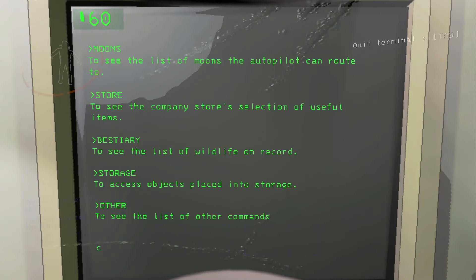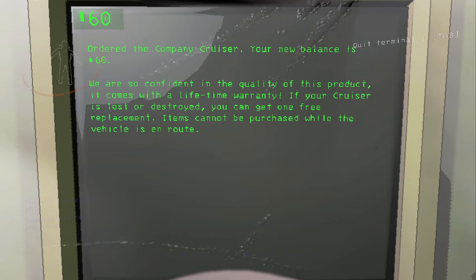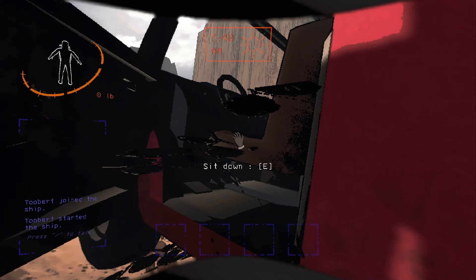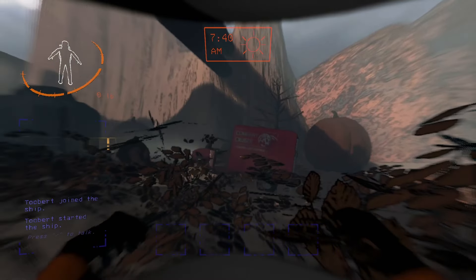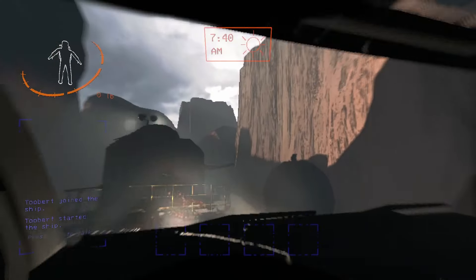After being destroyed, the cruiser can be bought back the next day for free, as all employees are given a lifetime warranty on the company cruiser. Dogs will not hear you enter the cruiser, but if you attempt to start or move the cruiser in any way, the dogs will hear you and attack.